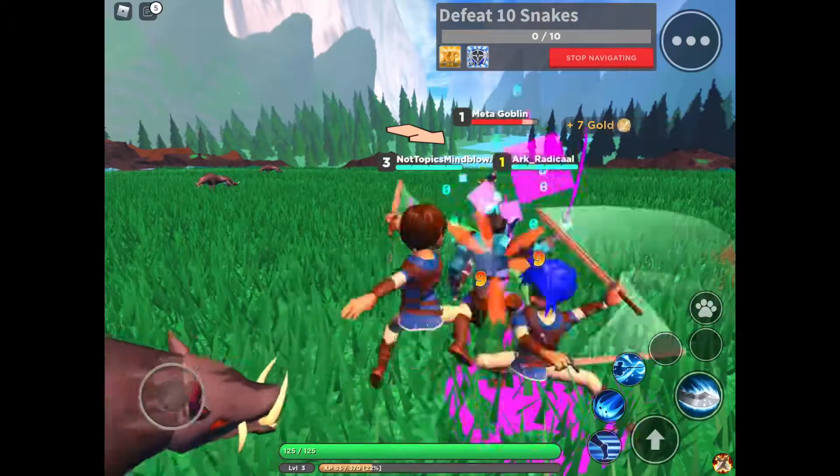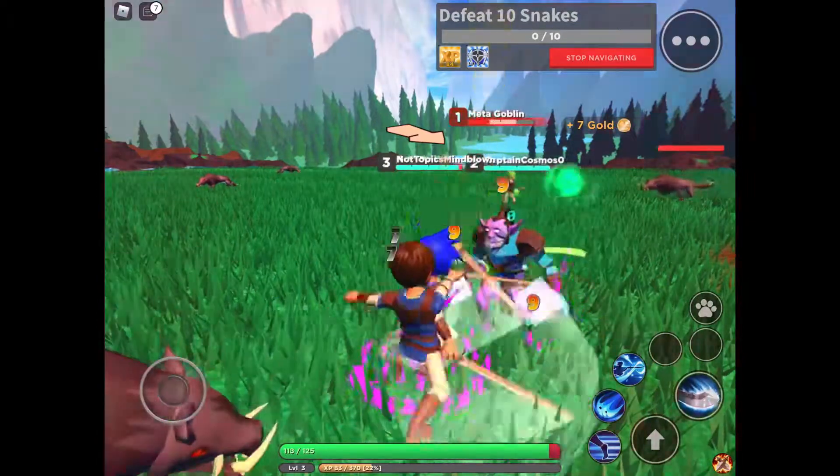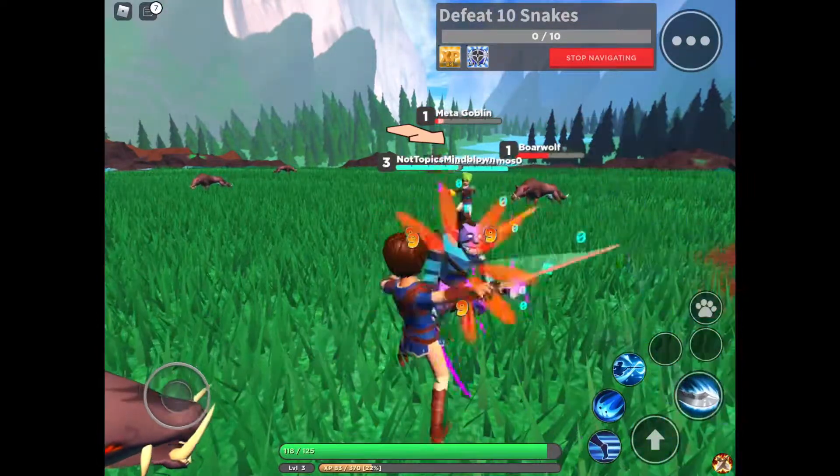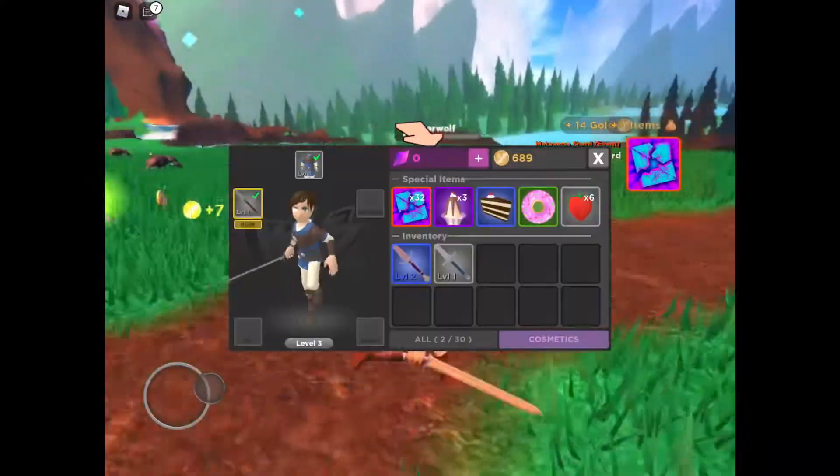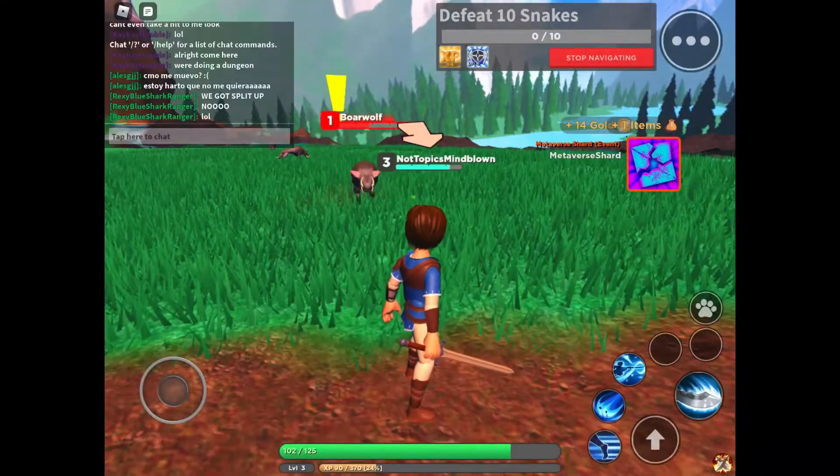All right, so let's get this guy. We should be able to defeat him now. So we just spawn like this. Now we should be able to reset and get the items. So let's reset.